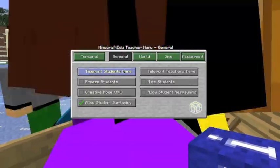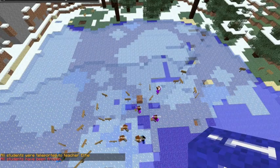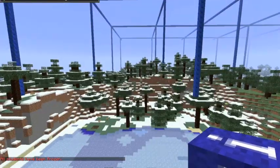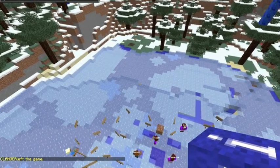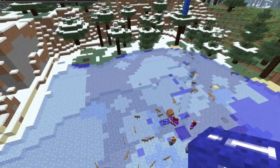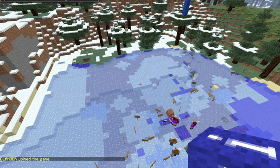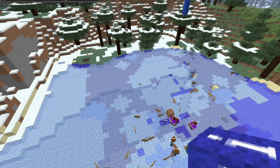Okay, everyone's here. And I've just frozen you all — that's alright, you're not going to drown. I've just frozen you all so you can't move. Alright, I'm going to turn on a different kind of movement. We've got about five minutes left of this lesson. I'm going to turn on a different type of movement — you guys will now be able to fly. But I want you to learn how to use it — that's the other reason I want to do this activity.